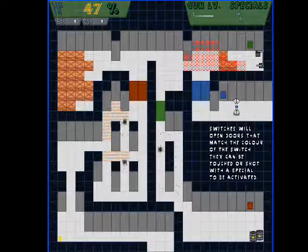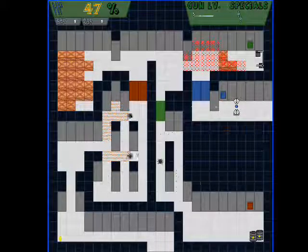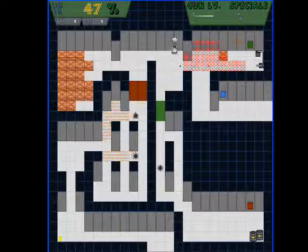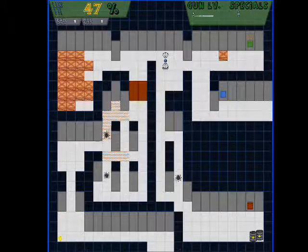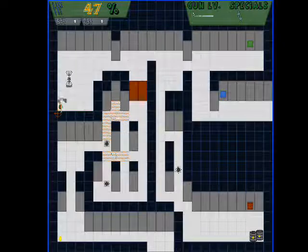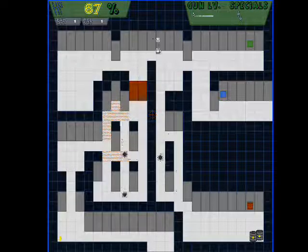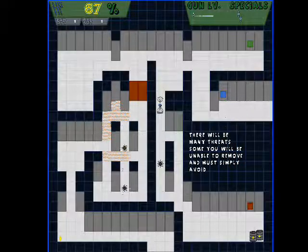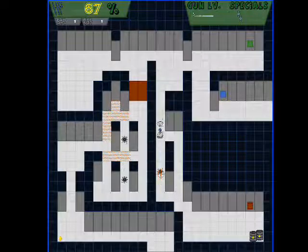Switches will open doors that match the colours of the switch. They can be touched or shot with a special to be activated. Obviously you don't want to waste your specials on them, so just touch them when you can. Need to open the red door now — the switch is all the way down there. There will be many threats, some you will be unable to remove and must simply avoid.